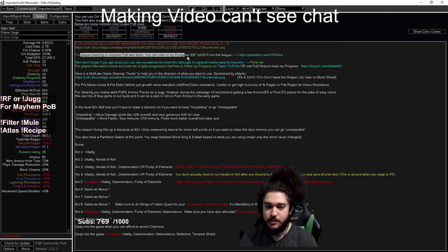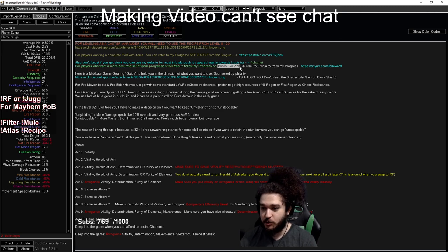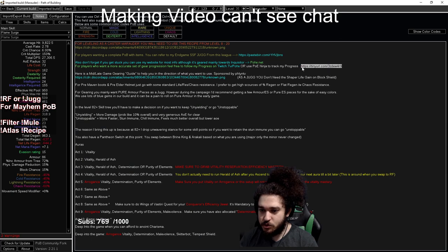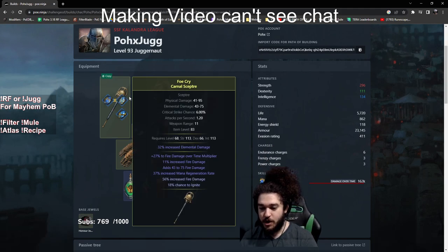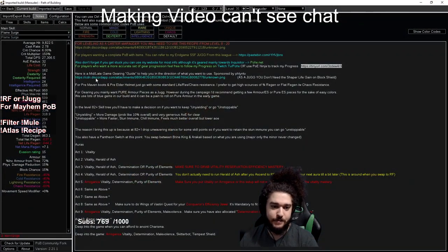For players wanting to complete the PoB, you can refer to my endgame Jug from this league — this is my level 100 SSF Jug that you can look at for more endgame options. Also do not forget, if you get stuck you can go to the website I showed — my stream will be happy to answer any questions pretty much all the time. Then over here is a PoE Ninja link, which is pretty cool because you can actually track it back in time, showing the progression of my character over time on like a weekly basis. Then over here we have a nice little image to show gear progression.